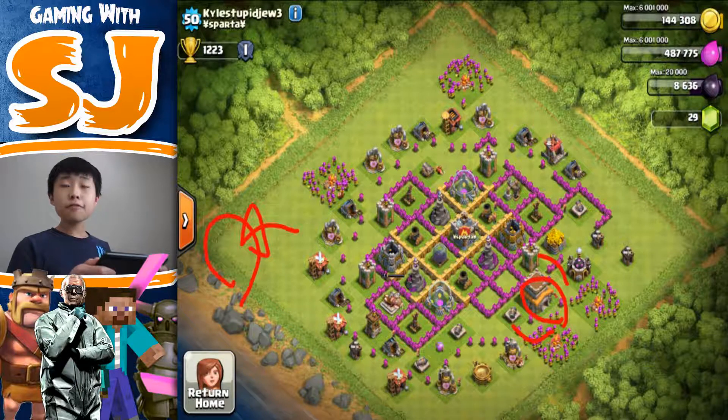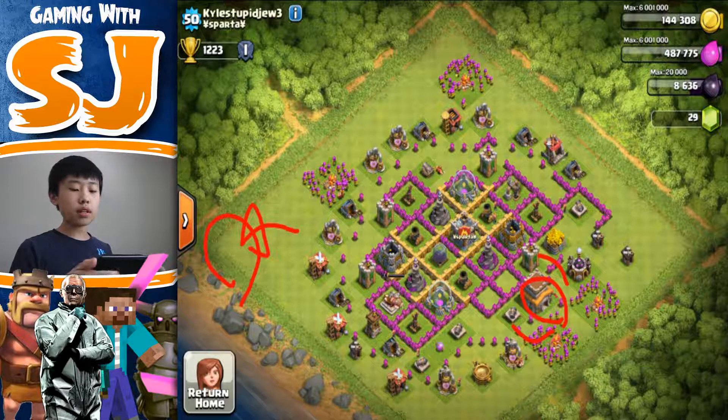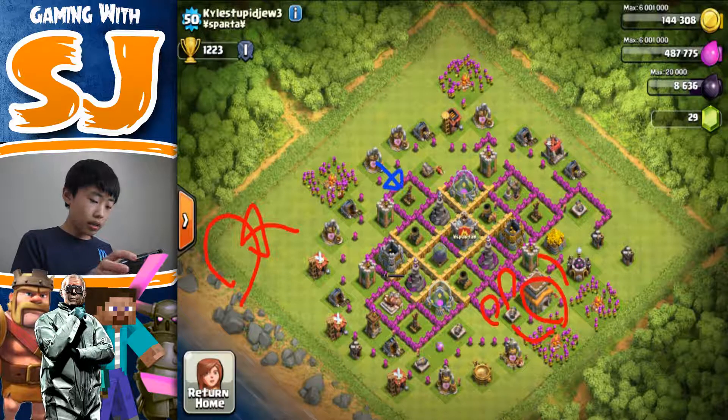I really do recommend putting your town hall there if you want to farm hard. If you intend to protect your town hall, I recommend making a base with the town hall in the center. Also, it looks like your air defenses are on the outside, and I'm guessing those two empty slots are hidden teslas. What I would do is bring all these buildings one tile inward because your base is really spread out.